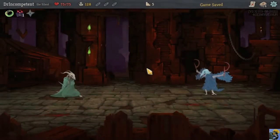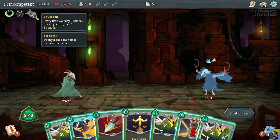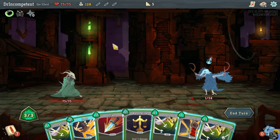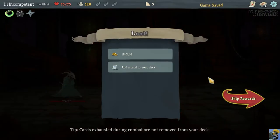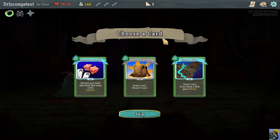We go into the next fight — our last charge of Neow's Lament, now grayed out. The Shuriken tracks how many attacks we play in a round. We drew a bunch of cards and found three attacks — we would have had an awesome start triggering our shuriken, but the enemy dies before we can play them all.